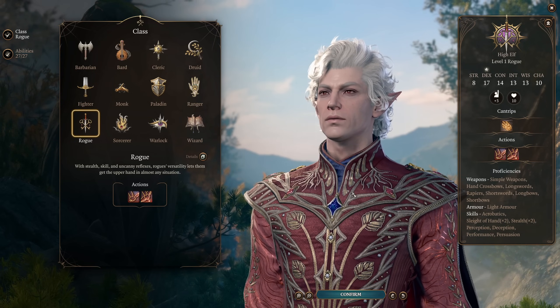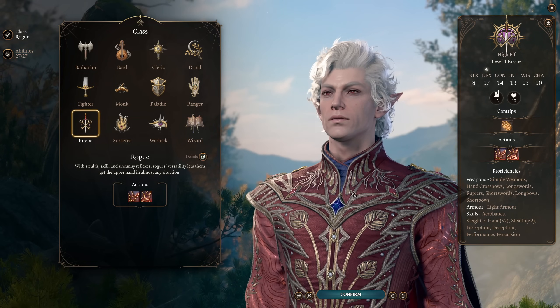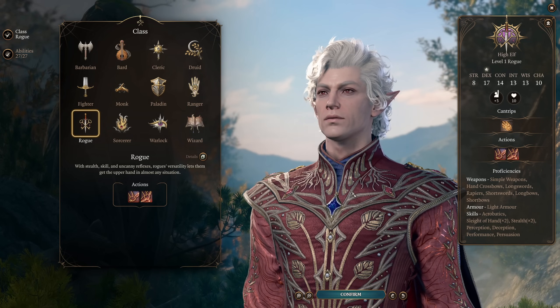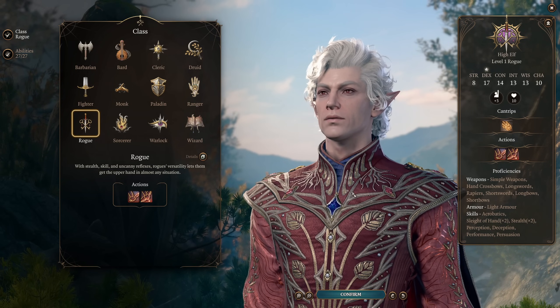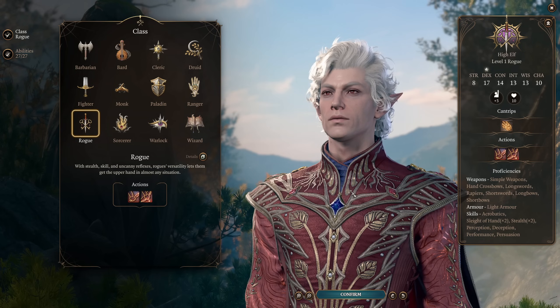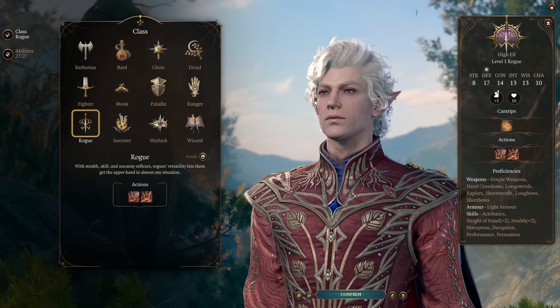Hello my friends and welcome back to another Baldur's Gate 3 build guide. Hope you're all doing well. Today we're covering a build I'm calling The True Vampire, because it allows Astarion to hide in the shadows and suck the life out of your enemies — a phrase I'm sure we can all be very mature about in the comments. This build centers around Astarion's lore, but it's of course also very viable for main characters.